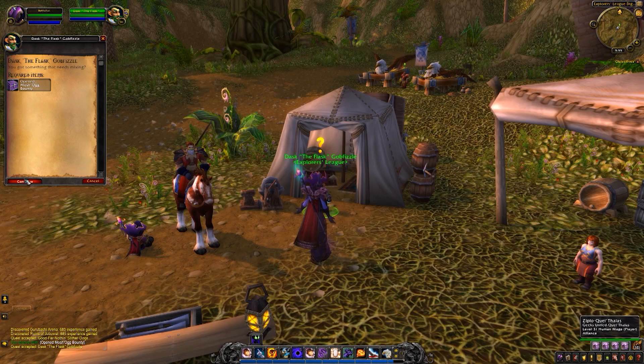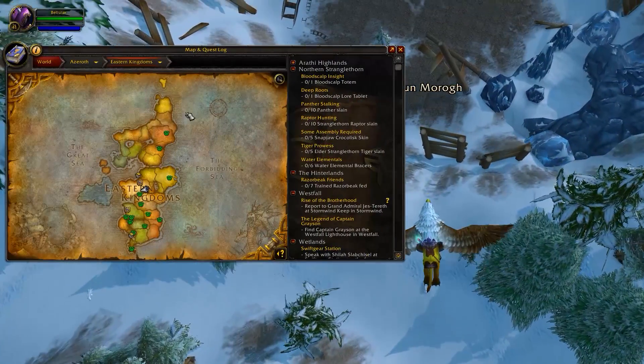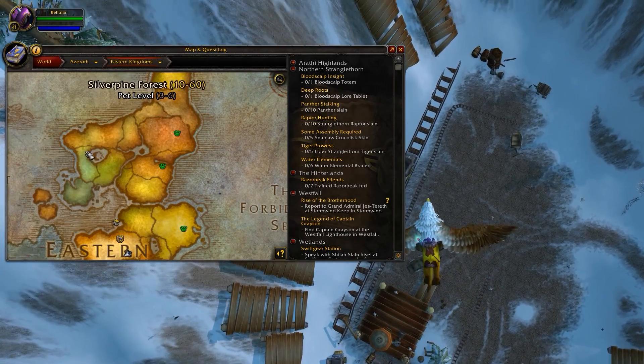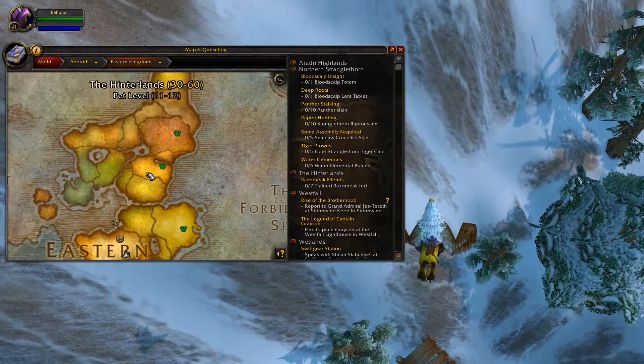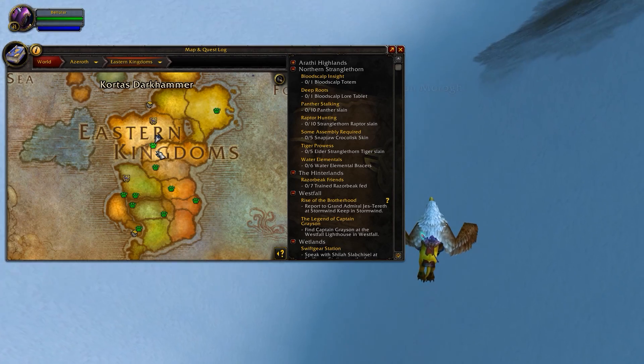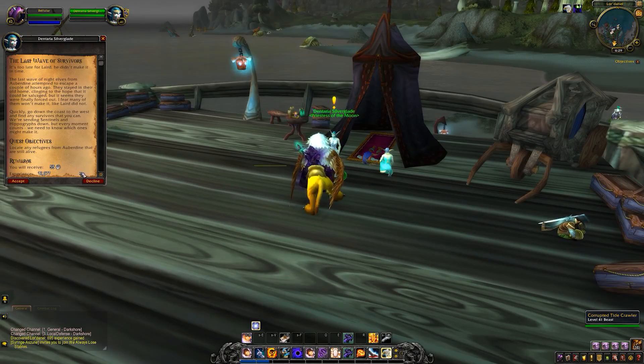There's something really important to explain: the major changes made to leveling in 2018. Previously, zones had fixed level brackets — say level 38 to 42 — and if you were outside that range, mobs would be either too powerful or too weak, and quests wouldn't give you any experience. Things are very different now. The entire world scales to your character's level with a far larger bracket, so a zone will scale from, for example, level 20 to level 60, meaning you can visit at any time and find it perfectly scaled to your character.